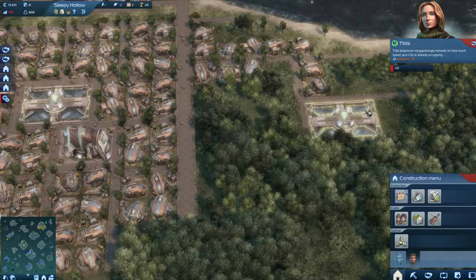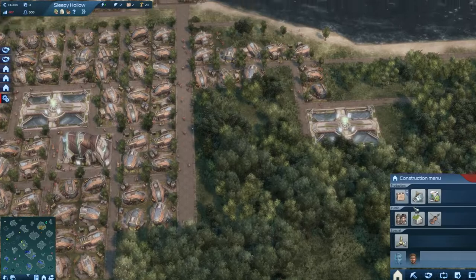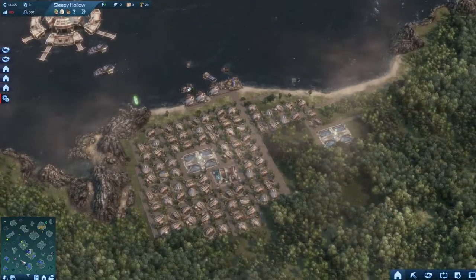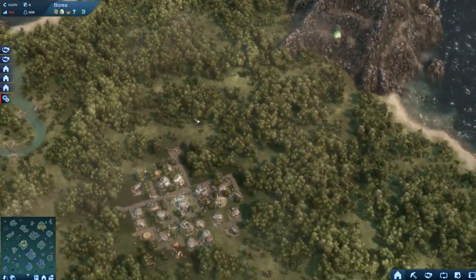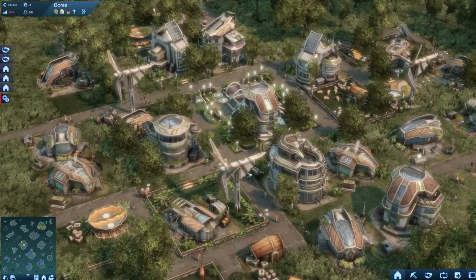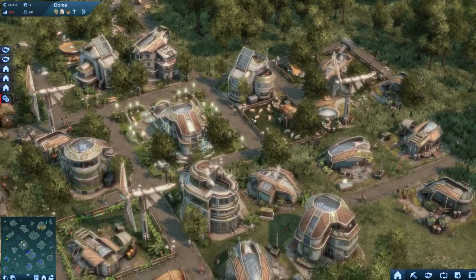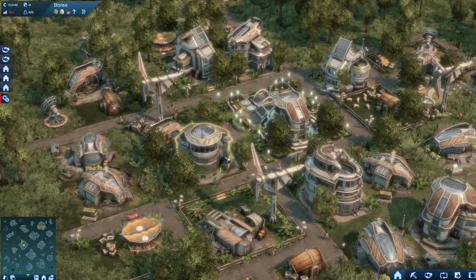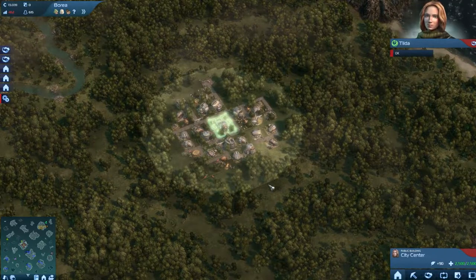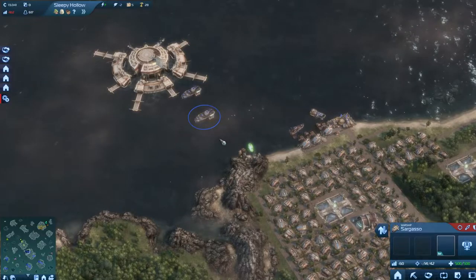Tilder disapproves of how much space my city is occupying — I lose 10 influence with her. Sorry Tilder, but I want to have a big city. She's very alternative, I can tell you that. Already there are sheep farms there; I can't build sheep farms. Her town is called Borea. Well, Tilder, I'm not going to be a threat to her, I don't think so.